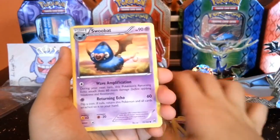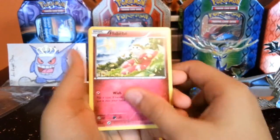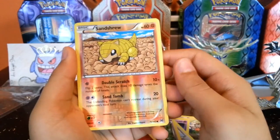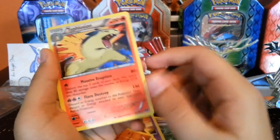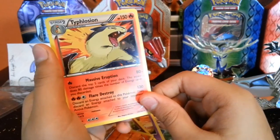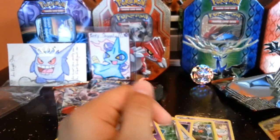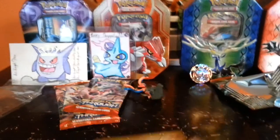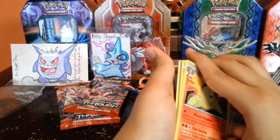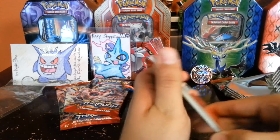Woobat, and versus a Sandshrew — just a common. And we got Typhlosion Holo. Whoa, this is my first Breakthrough Holo! Just a bit of a spoiler for a different video that has already come out.